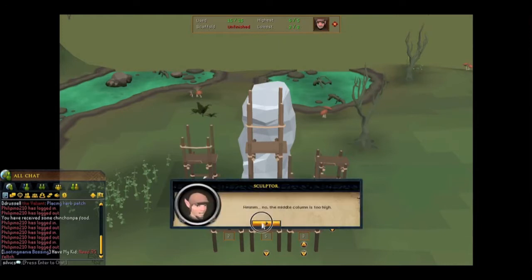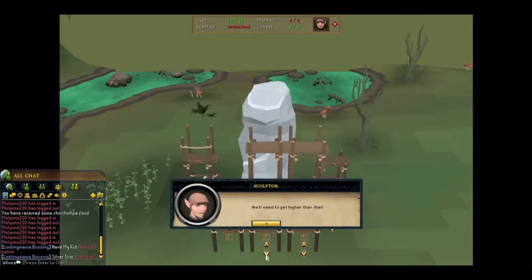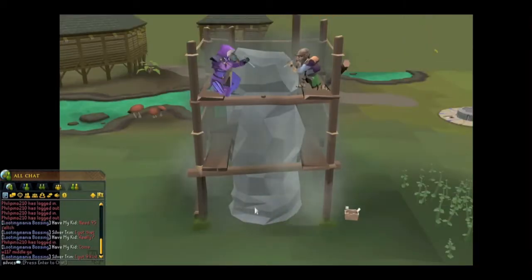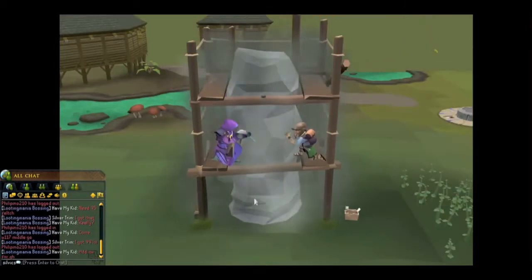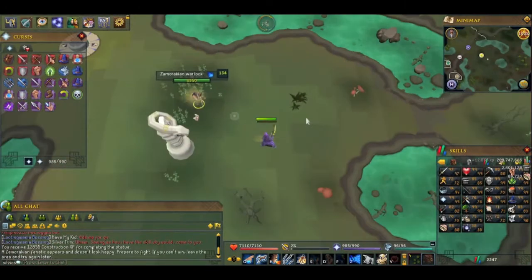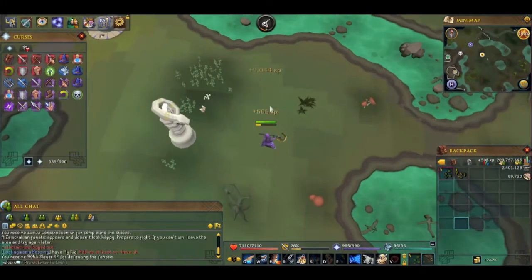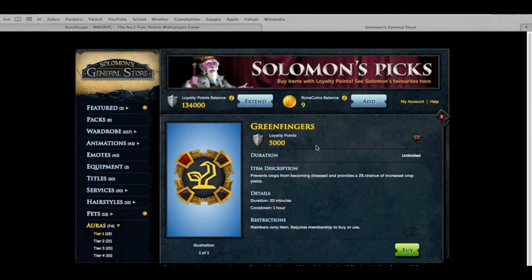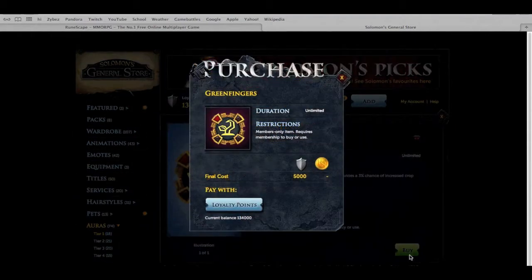I was doing a farm run and I was over at my friend CJ's house — he mentioned a monthly minigame thing I totally forgot about. I ended up building it and got some really nice construction XP — 12k construction XP. You can pick another stat you'd like, and I ended up picking slayer and got quite a bit there.